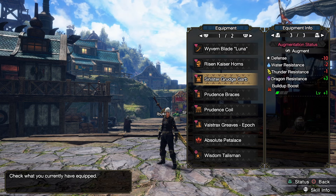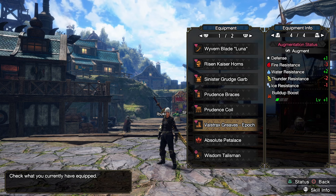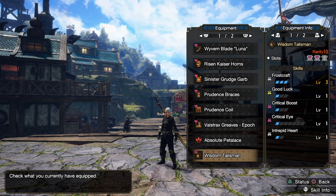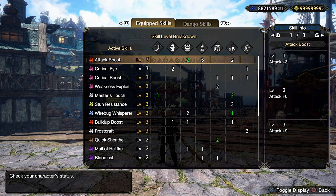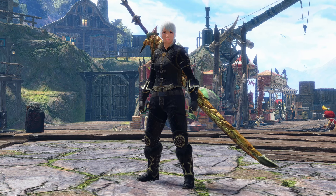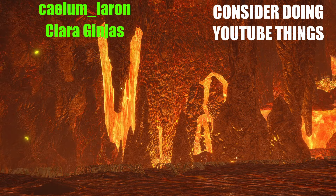GGs as always — here was the build in case you want to try out the playstyle. As I said, I'll probably remake this to use the Amatsu Longsword instead, because it's probably a little bit better and more consistent than a build-up boost set using Frostcraft 3 with two two-slots in on one. And here are the skills and decorations — all the green numbers are from decorations. If you want a screenshot, there and there you can. As always, thank you so much for watching and I hope to see you on the next one.